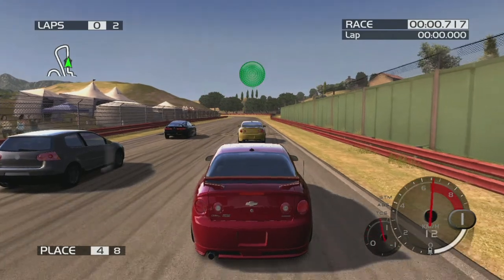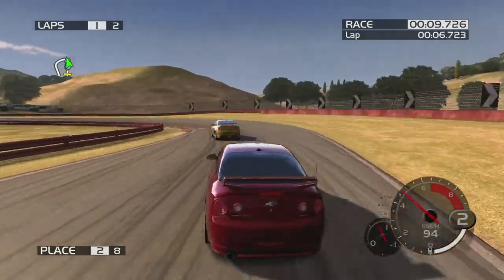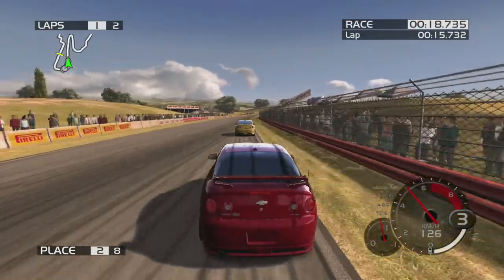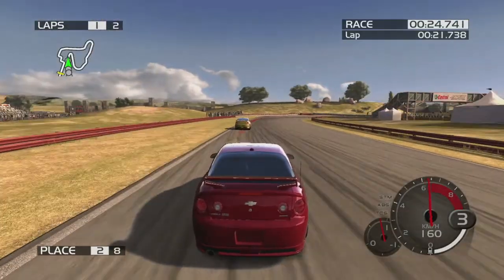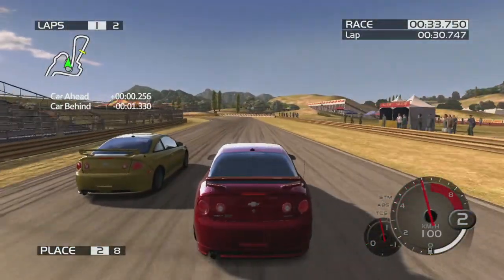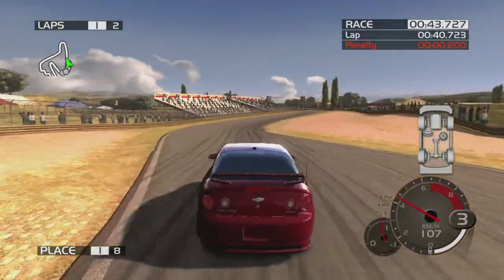Okay, here we go — we're at Diamondback, so this track's got 13 turns I believe. It's just two laps of Diamondback. I'm gonna try and get past this yellow Cobalt — which is exactly the same car, well not exactly because of the driver and stuff. I remember this track with the big hairpin. Okay, I'm gonna make contact — don't want to make contact.